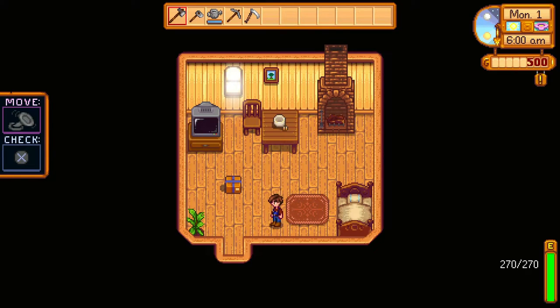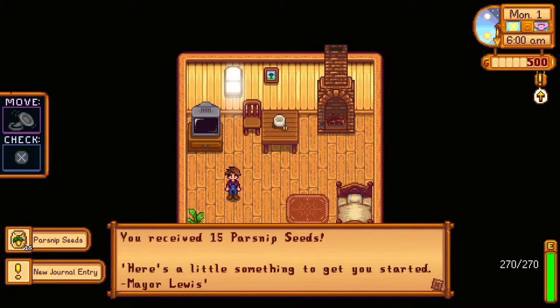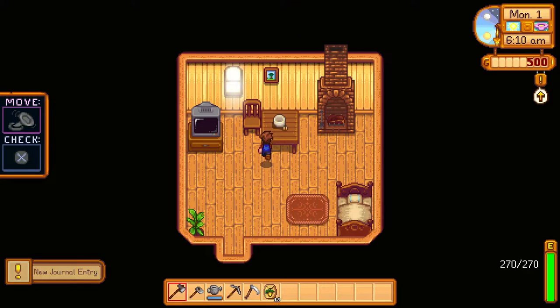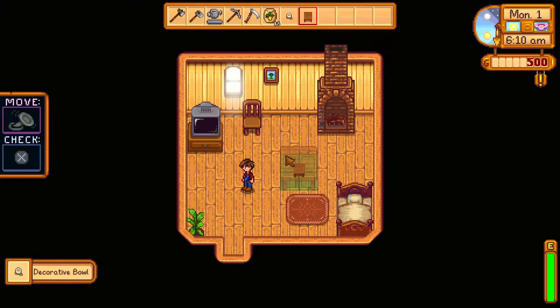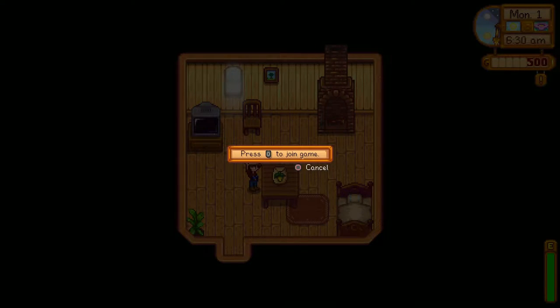Walk over to this box, pick that up and you're going to get the 15 parsnip seeds that you need for the beginning of the duplication glitch. Go to the top of this table, pick the decorated bowl off, grab the table, and go ahead and put it in the middle of the room. Make sure the table is in the middle of the room. Once you've done that, hook up your second controller.